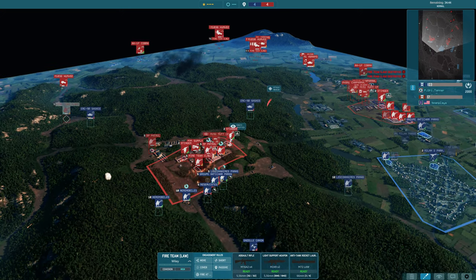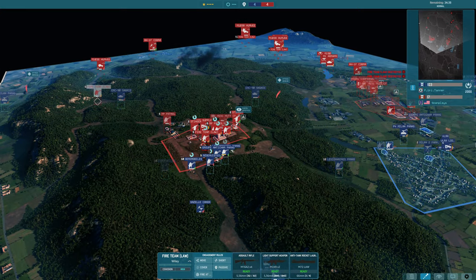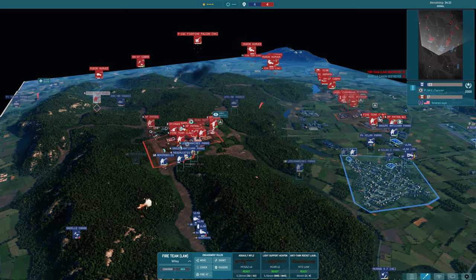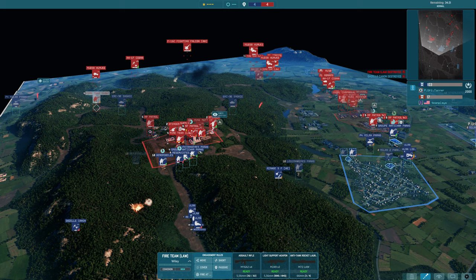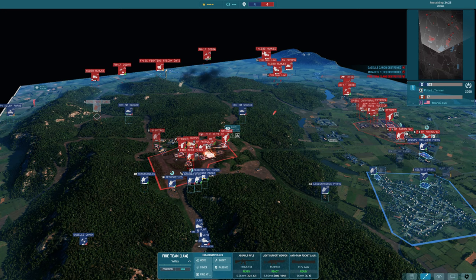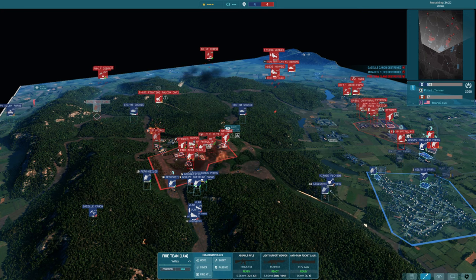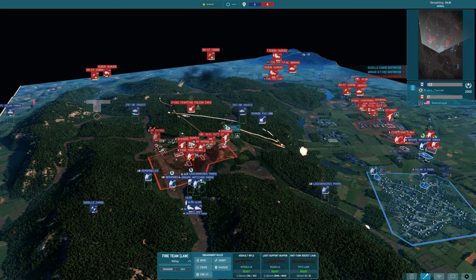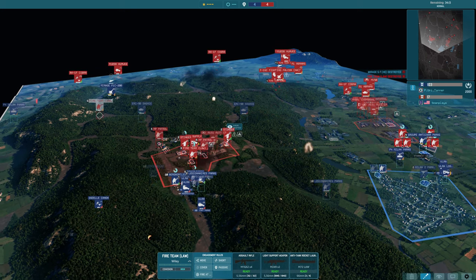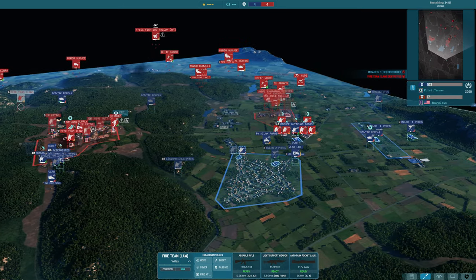I thought it might have gone for the Stinger, to be honest, because it did take a hit there so that'll need repairing. Cobra will make short work of the P4 Milan Paras at the other side. Fireteam Law have some freedom. The Mirage — it's a HE bomber actually. So many Mirages — goes straight down, gets absolutely minced. Mirage coming in for the fight with the F-16, over the Stingers as well. Both fighters get evac'd.